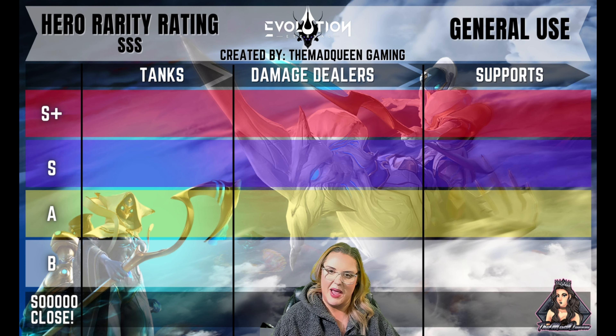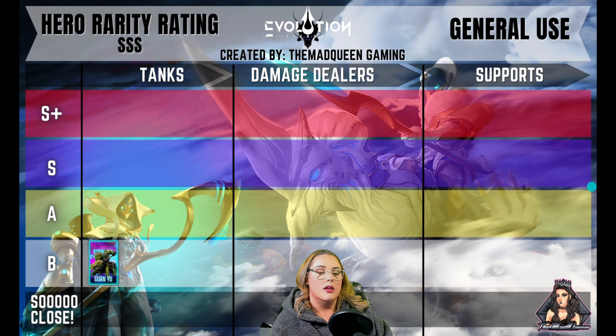Without any more babbling, let's jump into it. I put Guanyu in the B tier. He has a lot of potential, but unfortunately I think they tried to put too much into his kit, so instead of being really good at one or two things, he's kind of average or a little below average on doing most of those things.